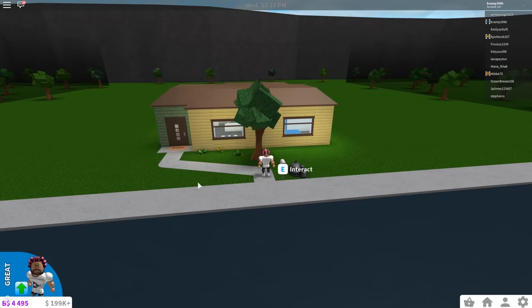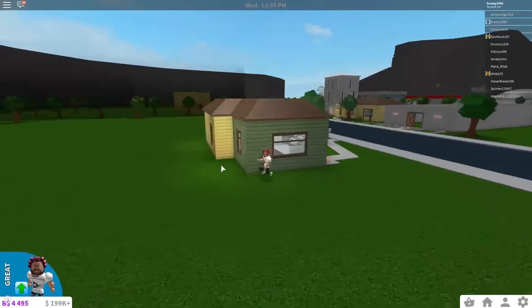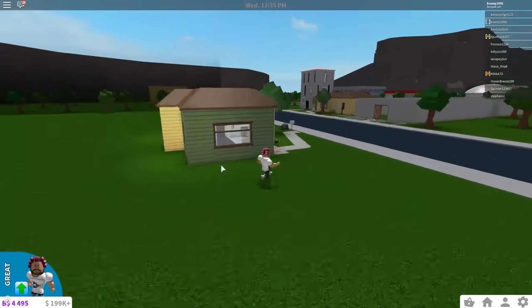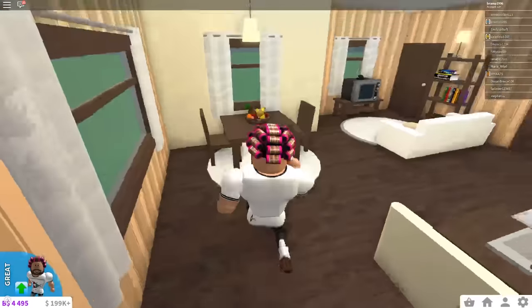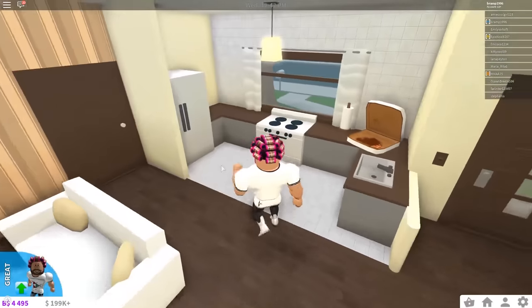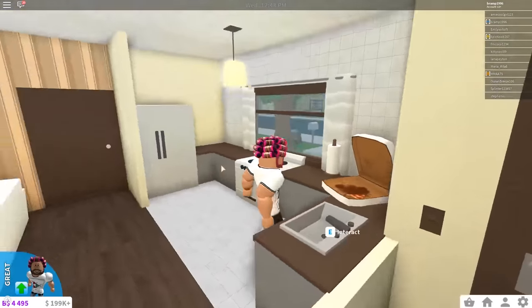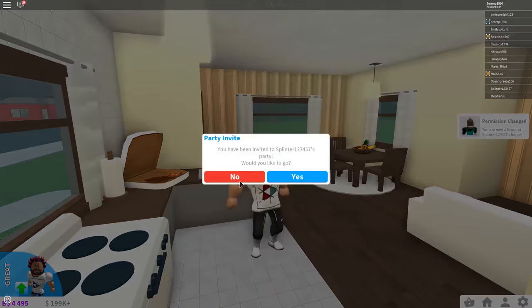So this is the Happy Home of Robloxia. It's the house you start with in-game — you have no choice whether to change it or not. So you basically just get it when you first play this game, and I would say this house is pretty much worth it. It has everything you need. Of course, I would remove the pizza box, but it's a fun thing to add.